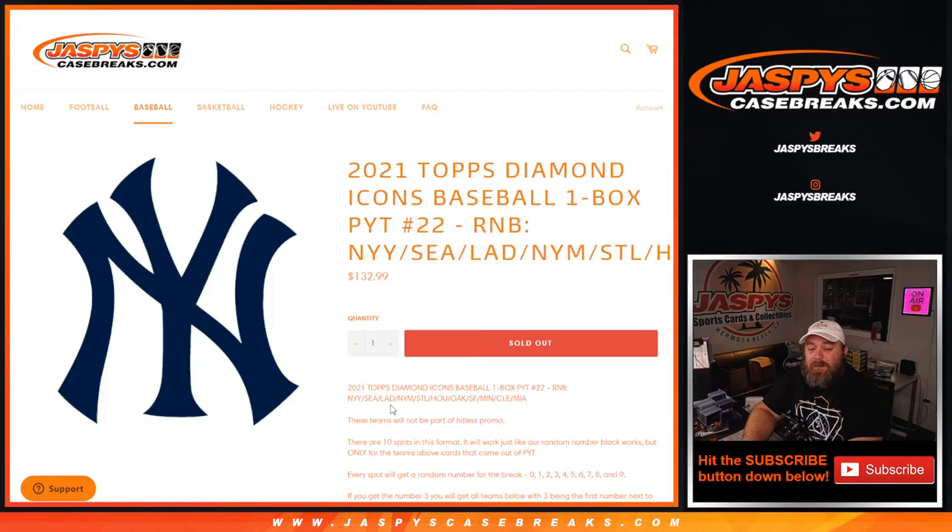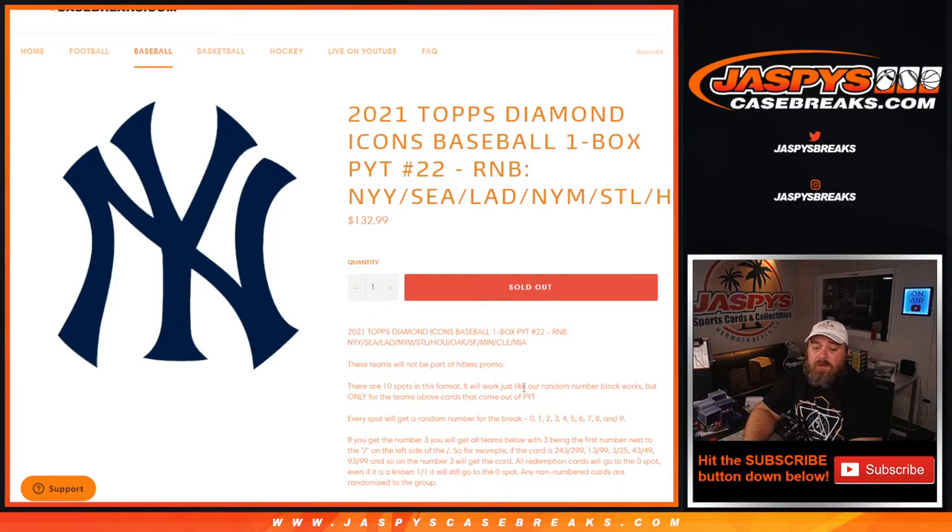It is an 11-team random number block highlighted by the Yankees, Mariners, and Dodgers. All these teams will not be part of the Hit List promo. 10 spots in this format, just like every other random number block works, only for the teams above in the pick your team.